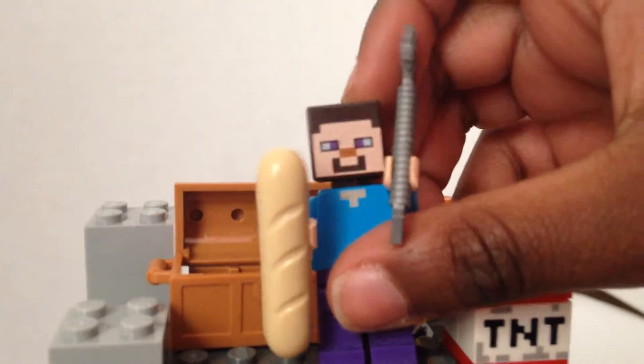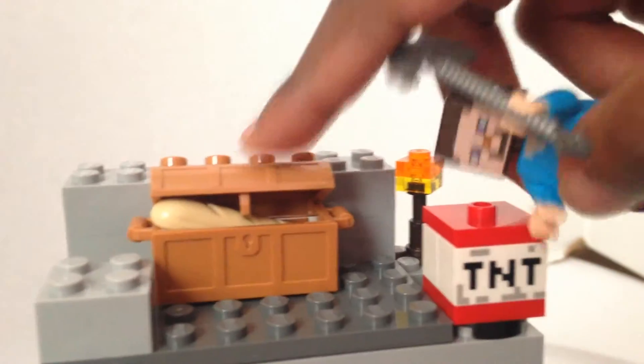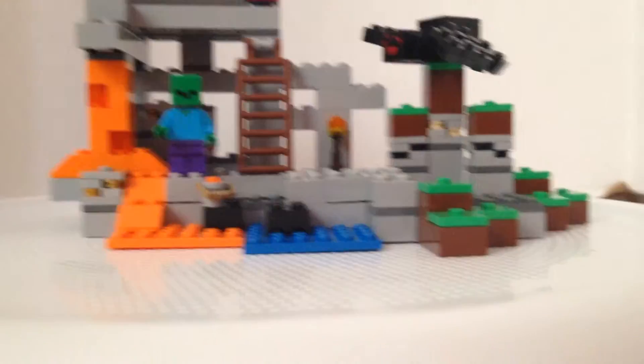Over here you climb up this ladder and you get a treasure chest - pretty much his inventory - and he has food in his chest. Since this is LEGO, it's obviously gonna be a LEGO chest. There's a torch to prevent spawning, but that does not prevent spiders. And this is the cave!